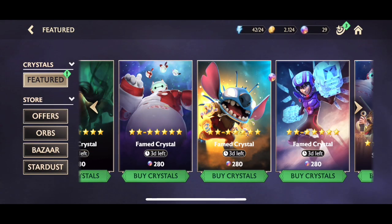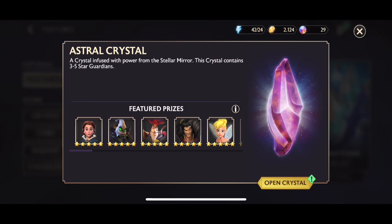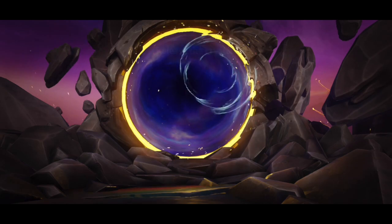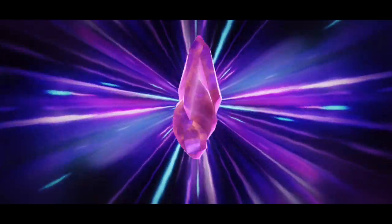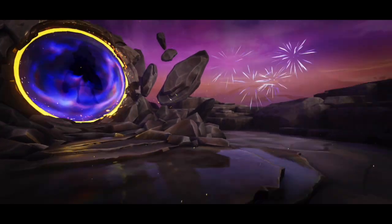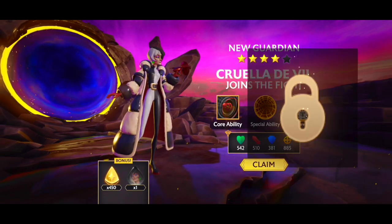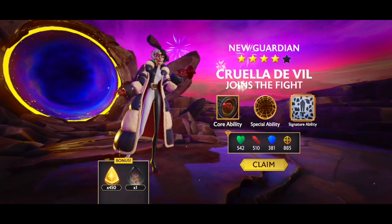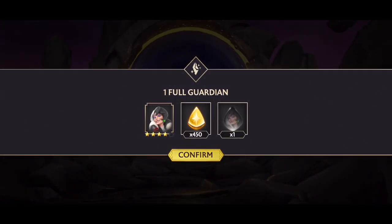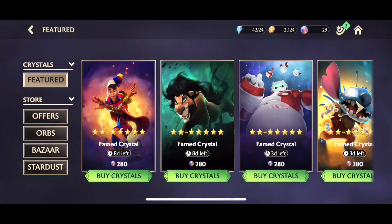Here we go — this is the big one! We can potentially get our first four or five-star guardian right here. It's guaranteed a three-star and you can get a four or five-star. We're spinning and hoping for good luck — and here's my real reaction. Come on... wait, is that fireworks? Is that a four-star? Cruella?! No way, that's insane! Let's go! We got ourselves a four-star Cruella!